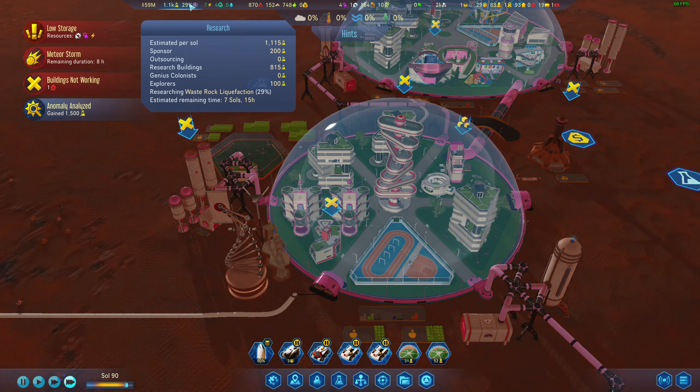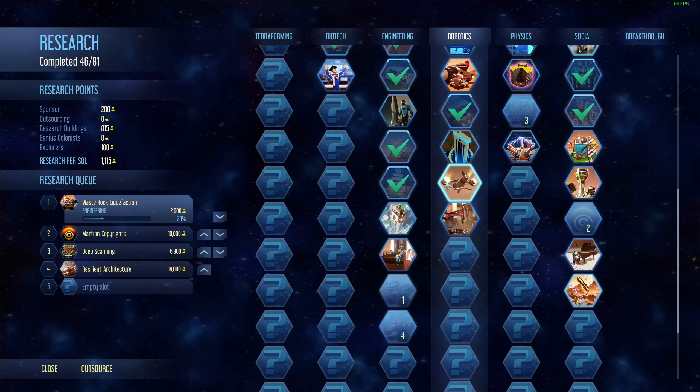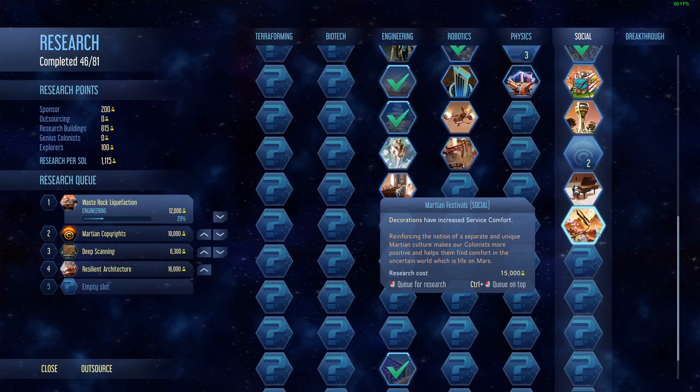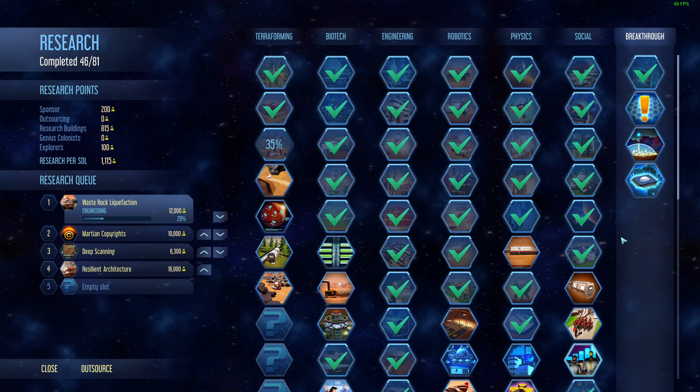We're doing waste rock liquefaction research which is perfect. There are a lot of good ones — decorations have increased service comfort, that's pretty good, but these all require a lot of research. I need drones, I need everything right now.